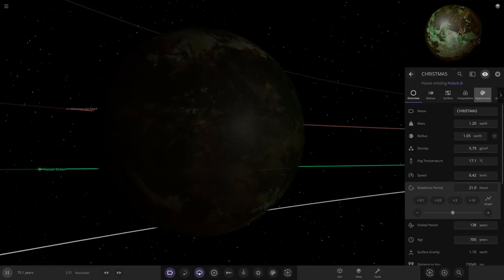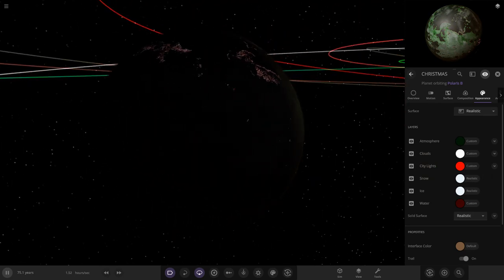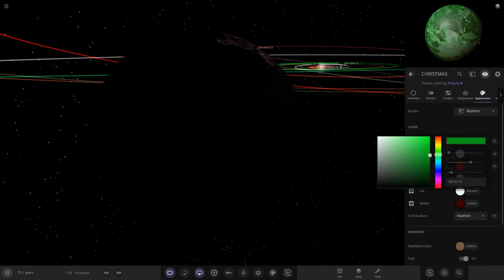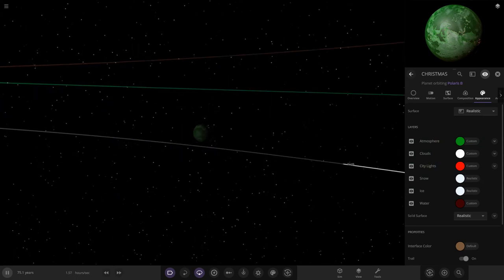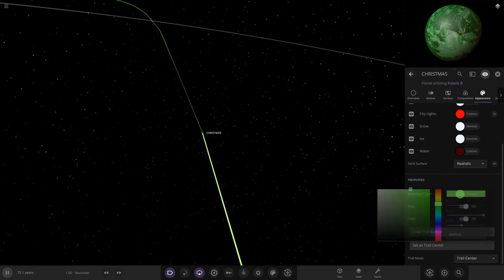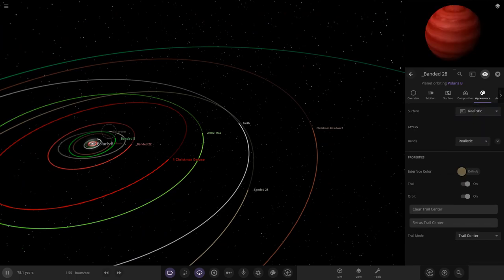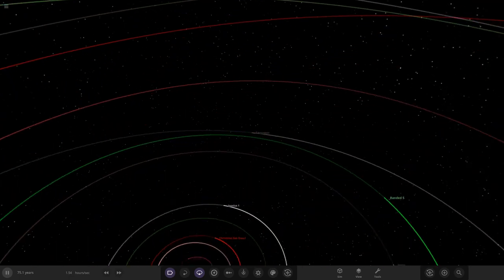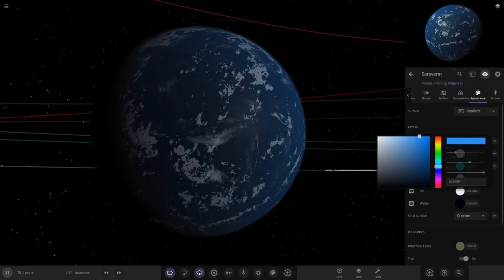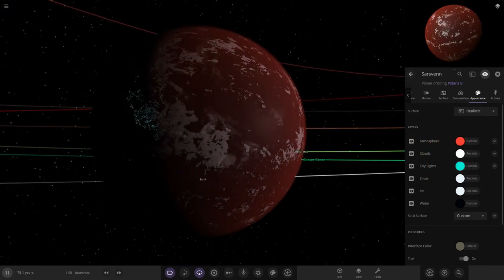Christmas Earth — a frozen rocky planet that wasn't rotating. Fixing rotational period to 21 hours. It's already pretty much built — just adjusting cloud color to white. Atmosphere a little brighter on the green. These were all built for a competition so I don't want to alter them too much. Another Christmas one spawned — a nice blue one — atmosphere needs changing: red atmosphere with water, green lights.